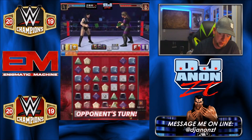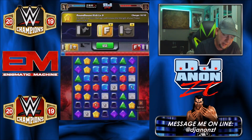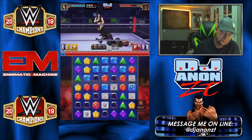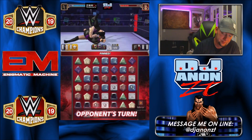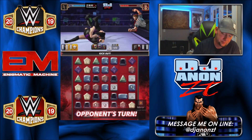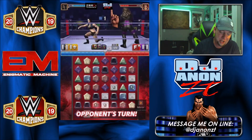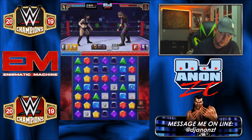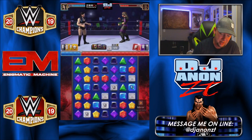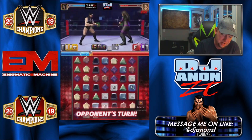Opponent broke one of them, so I have five protect gems on the board. I'll hit this for 12,500 damage and increase my protect gem strength. She's got way higher gem damage output but can't hurt me with it — she's going to need moves, which she does have ready. But I'll get that submission nice and charged up again.